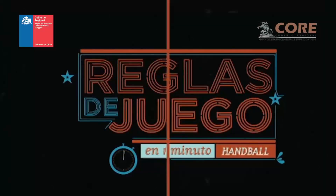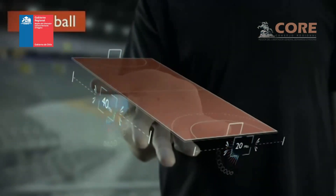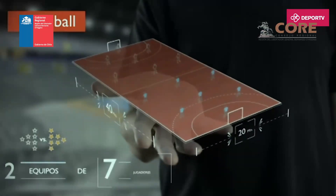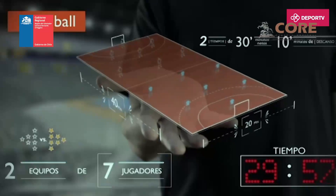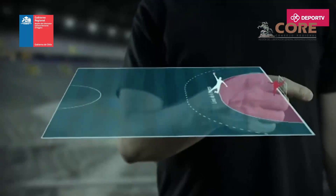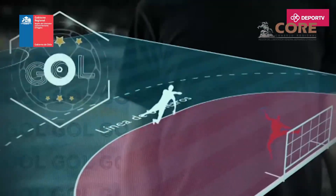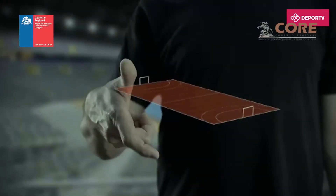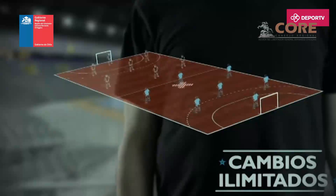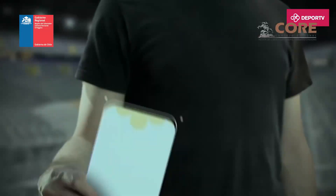Principales reglas de juego en el balón mano. La cancha tiene un largo de 40 metros y un ancho de 20 metros. Es un deporte donde se enfrentan dos equipos de 7 jugadores cada uno, y se juegan dos tiempos de 30 minutos por cada lado con 10 minutos de descanso. Para conseguir un gol, los jugadores deben lanzar el balón desde fuera del área. No se puede penetrar ni pisar la línea de esa zona, pero sí se puede lanzar el balón en el aire y caer dentro del área. Un equipo puede cambiar a sus jugadores en todo momento, con la única condición de que siempre tienen que haber solo 7 jugadores por cada equipo.